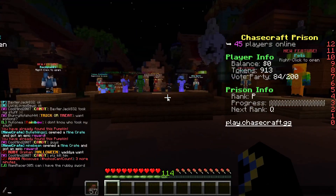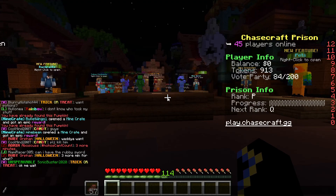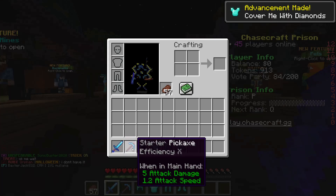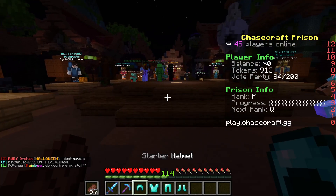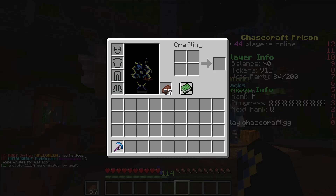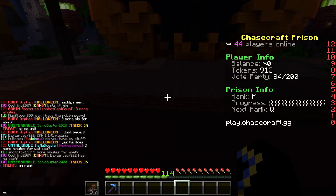So the first thing when you spawn on Prisons, you'll probably get a starter kit. Do slash kit starter to get it. You get a Sharpness 2 sword, an Efficiency 10 pickaxe, and some armor. I don't really need the armor — the armor and sword are for PvP — so I'm just going to throw it away.